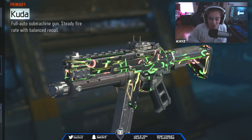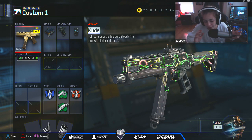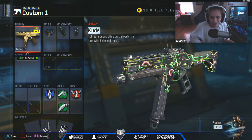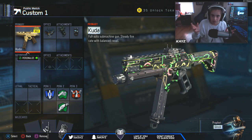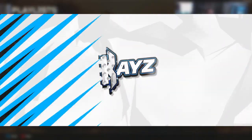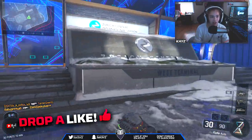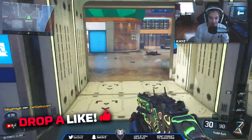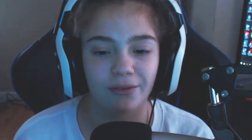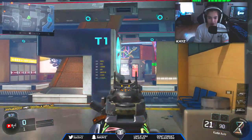Today we've got the Cuda on Black Ops 3, one year later. I love the Cuda, so we're gonna play a free-for-all with this thing and test it out. Here we go — we got the Cuda with the ELO sight and this cool little camo. I forgot the name of it, it's been quite a bit of time, but it's a pretty dope camo.